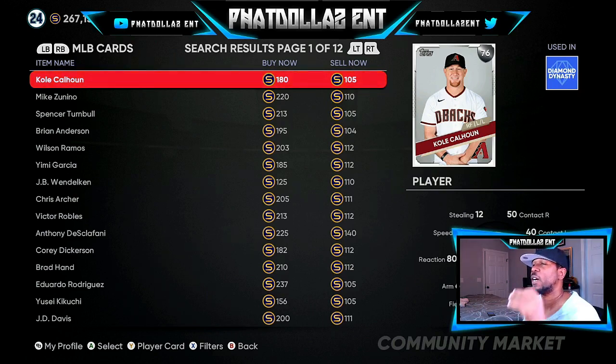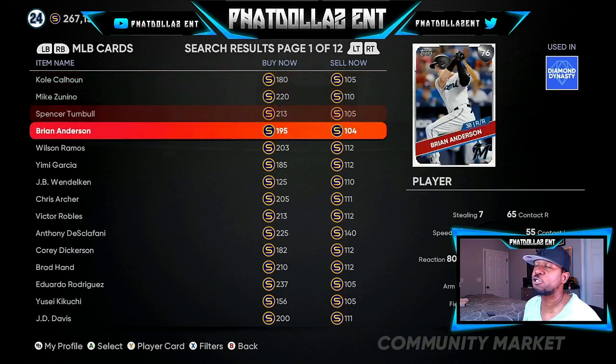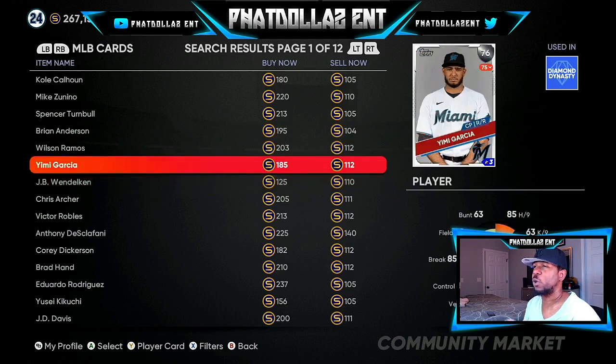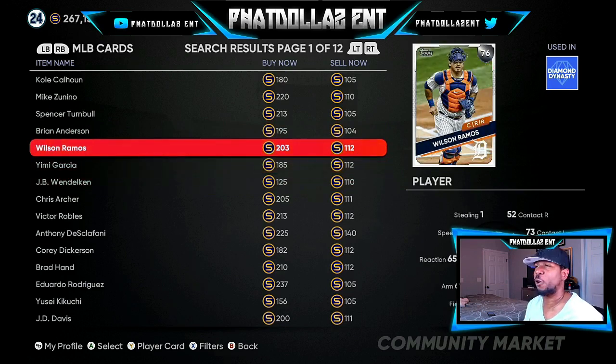You want to look for coin values of 104 to 107. If it's over 107, don't even worry about it — that's going to make your overall price higher. So these at 110 and 112 are not what you're looking for. You want the 104s.